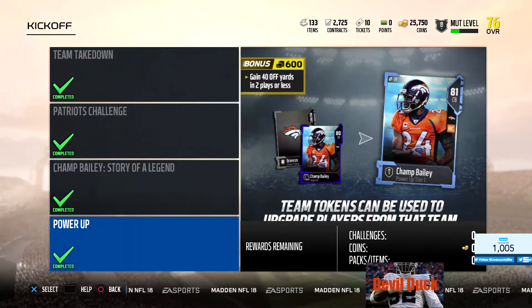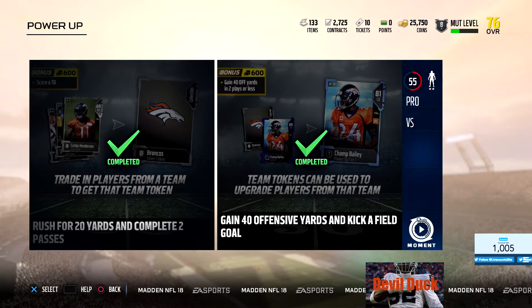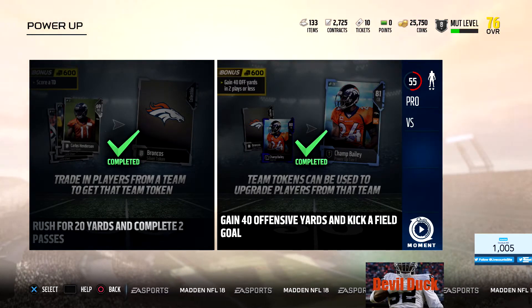And then you go over to the power-up. This explains that the power-up system now has these cards. You got to trade in players from the team token to get that team token. So if you trade in a bunch of Broncos cards, for example, you're going to get this collectible silver token, and you can use it to boost up certain cards. In this challenge, you scored a touchdown and gain 40 offensive yards in two plays or less, you get 600 coins. And they also gave you a token for completing this.